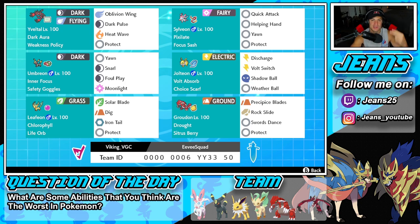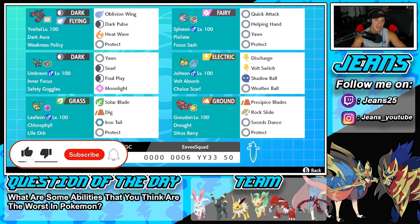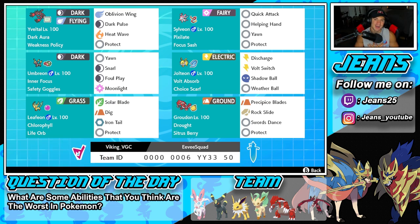Alongside the four Eeveelutions we have two restricted Pokemon. If you enjoy the content, make sure you support me by leaving a like on today's video. Definitely consider subscribing — it really does go a long way. But before we get started with today's team preview, I want to give a huge shout out to the team creator Viking VGC — thank you so much for leaving this team in my Twitter DMs. I'll be linking all the socials in the description below.